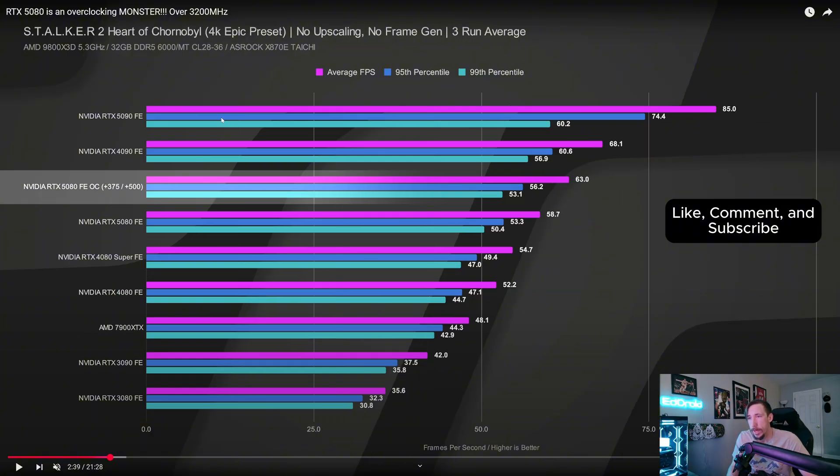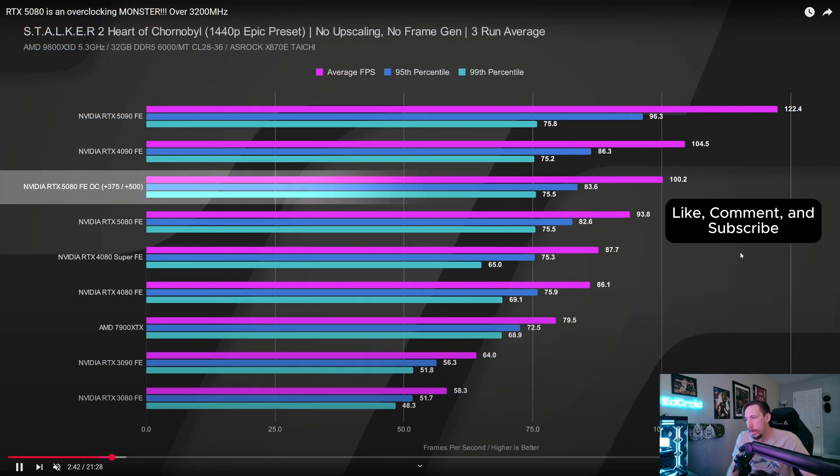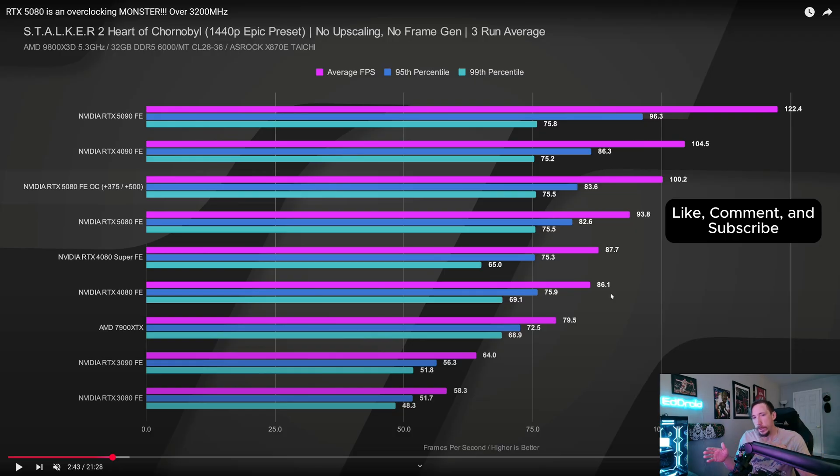Stalker 2 at 4K epic presets shows about a 5 fps average gain. It looks like he started the video with one of the bigger gains. Going back to Call of Duty — I was literally side by side with my buddy and him only getting about 10 fps less than me on Rebirth Island is pretty good. I had previously made a video saying it might be a good idea to get a 4090, but that was before the 5080 and 5090 launched. Now those 4090 deals are gone — used 4090s are nowhere near the price they were before launch.